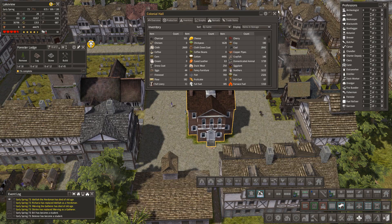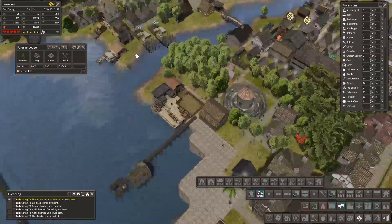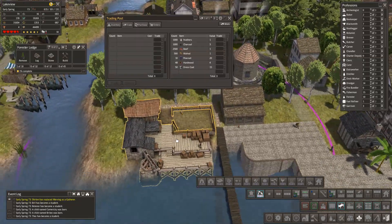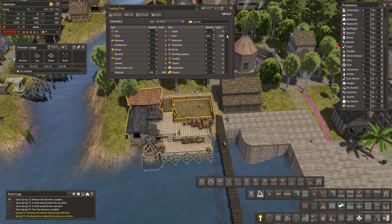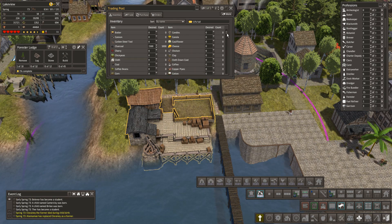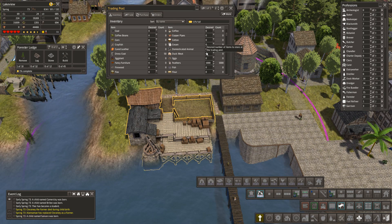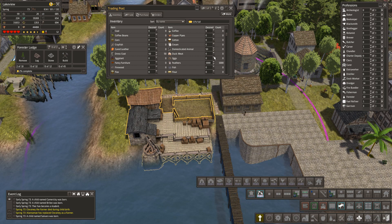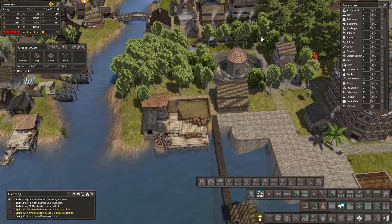Domesticated animals - these are trade items. Let's check the inventory for domesticated animals. Someone's just died in childbirth - that's unfortunate. Let's get 50 domesticated animals - what can we trade them for? 250. We're certainly going to get some.